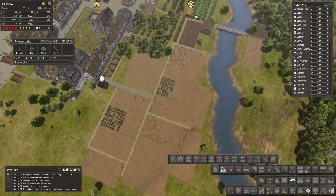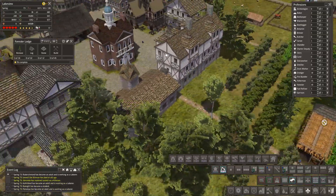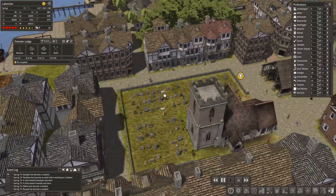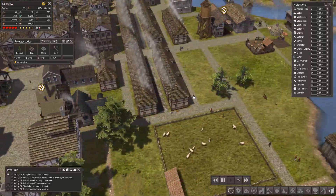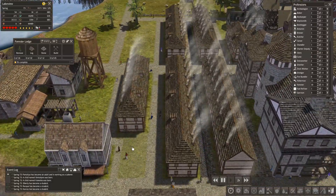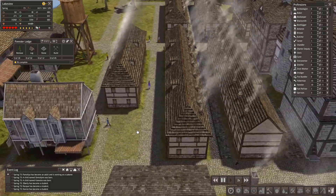Let's have a quick look around, because one of the things you really need to do is go in and look at the city and appreciate it. I'm going to slow it down a bit so people are walking around looking normal. I've got these lovely back-to-back houses - they are very Victorian. The stone shortage is probably because I put down too many of these paths.